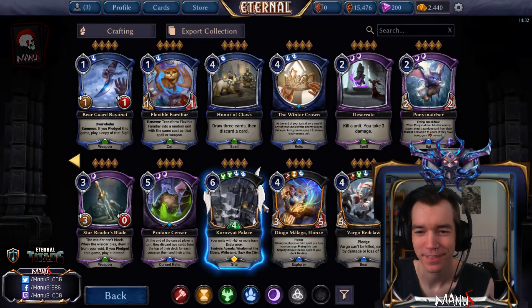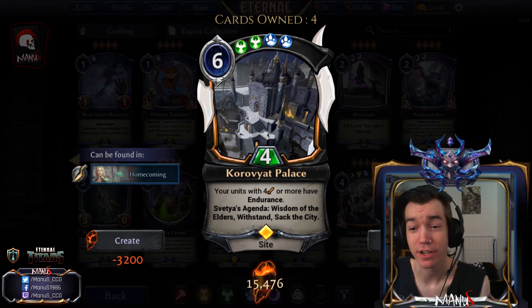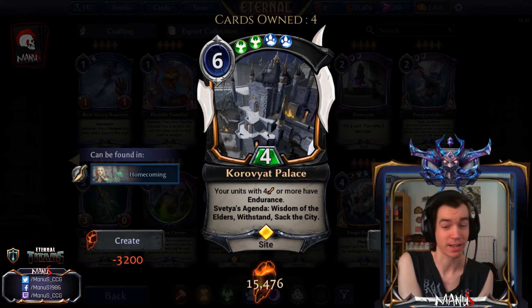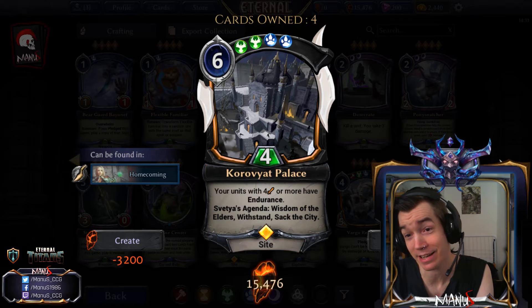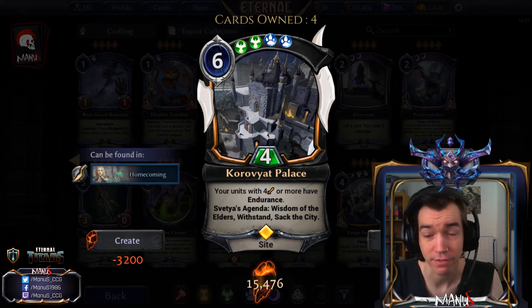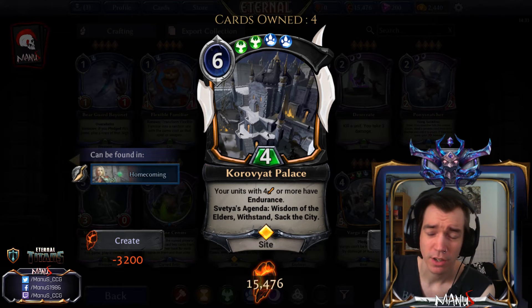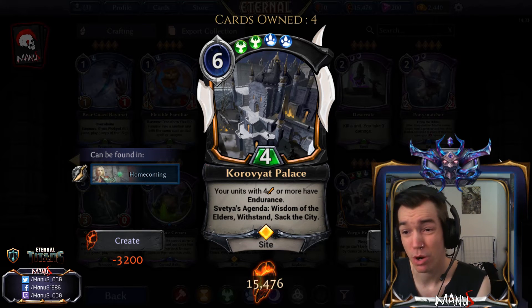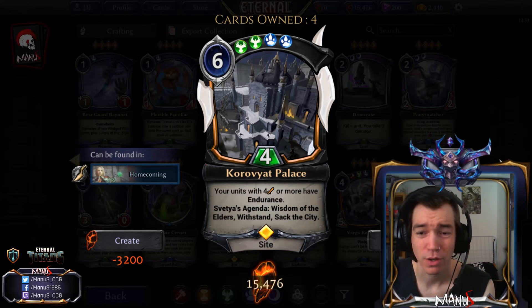Next we have a really big one — Korovia Palace, a new site from the campaign. A lot of people were hoping for this and weren't sure if it was actually going to happen, but it did and it's a really great one. First of all your units with four attack or more have Endurance, which is a nice marginal static effect — and in a world with cards like Permafrost, this card is going to make Permafrost even more unplayable than it already is.